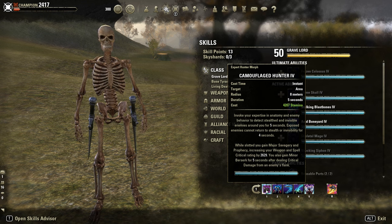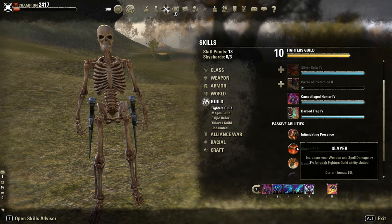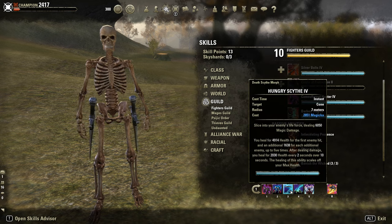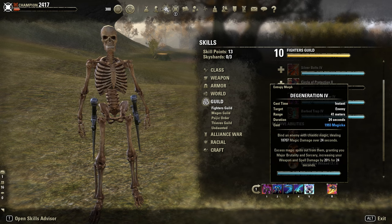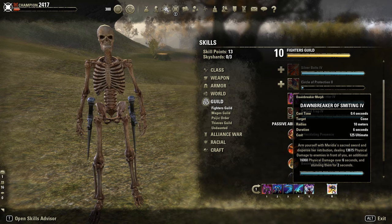Front bar skills: Consuming Trap for Minor Berserk, Major Prophecy and Slayer — extra 3% weapon and spell damage while slotted. Then Stalking Blastbones as a spammable. Still Hungry Scythe, which deals a good amount of AOE damage and heals you. Mortal Coil for healing and a lot of stamina and magicka regeneration. Degeneration for Major Sorcery. And Bone Break of Smiting, which is also our CC.